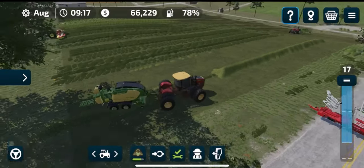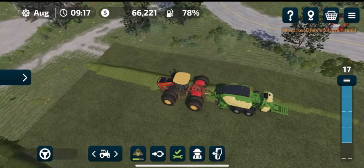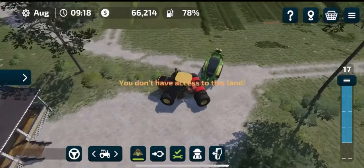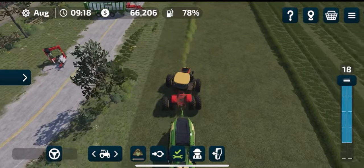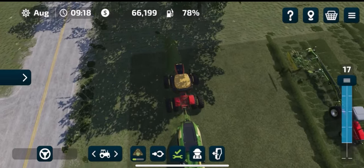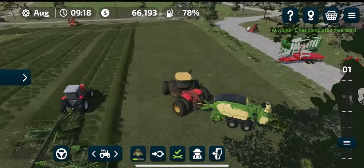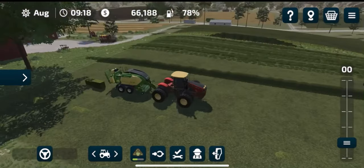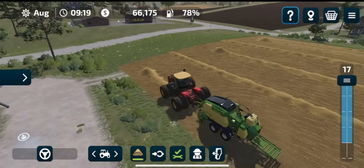Once you've got your hay in a row, you want your baler, which you can use to bale up the hay. Because this is just a small bit, it probably won't come out the back until I stop the baler — once I stop the baler it will eject everything that's in there. As you can see, I've stopped the baler and it has ejected the two bales of hay we've made.